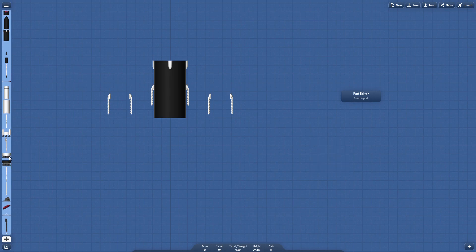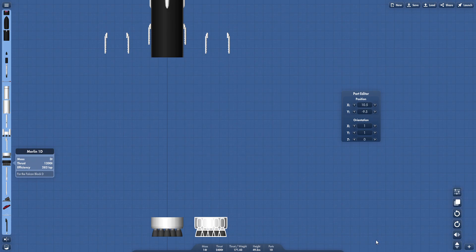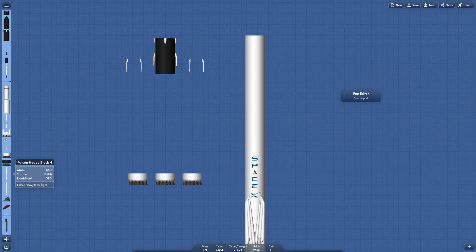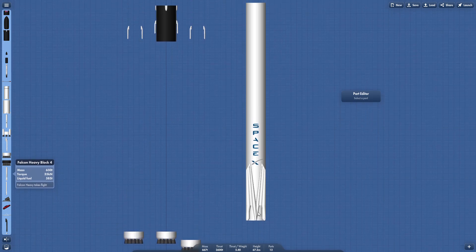This is the Merlin 1C engine, used for Falcon Block C - that's probably what I'm going to use. And this is the Merlin 1D - remember, just because it has the same name doesn't mean it's the same thing. We also have the Falcon 9 and Falcon Heavy Block 4, which is a gorgeous piece of technology. Every time I look at Spaceflight Simulator it just amazes me how far the creator has made things.